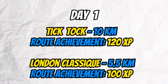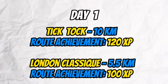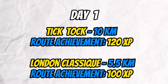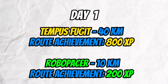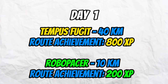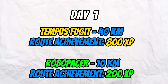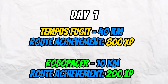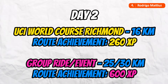Day one: warm up on Tempus Fugit for 10 kilometers — estimated 200 XP. Then complete route achievements: Tick Tock at 10K for 120 XP, and a short London route like Classic at 5.5 kilometers for 100 XP. The main ride is Tempus Fugit for 40 kilometers giving 800 XP. A bonus activity: ride with a robot pacer for at least 10 kilometers for 200 XP.